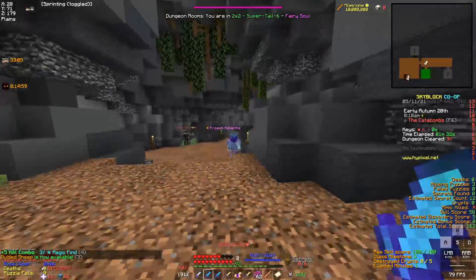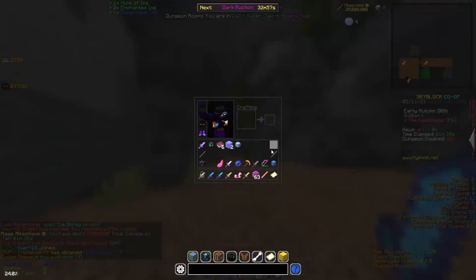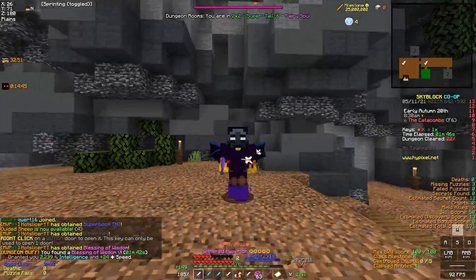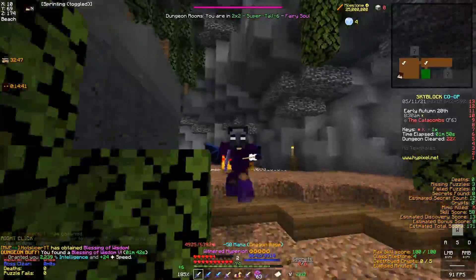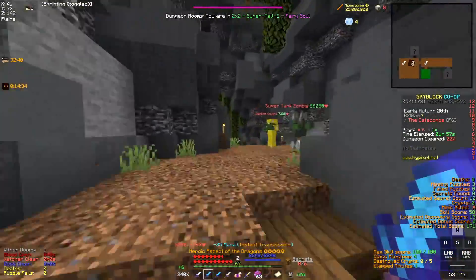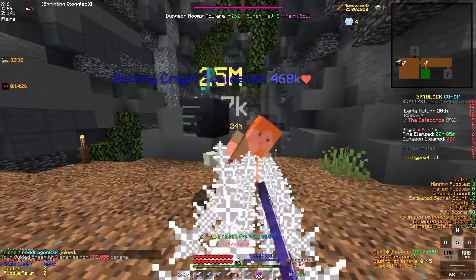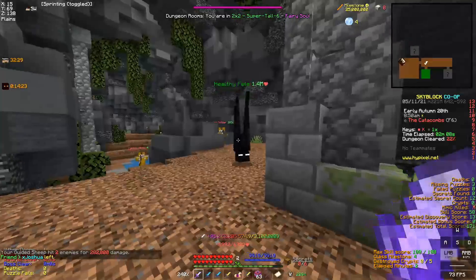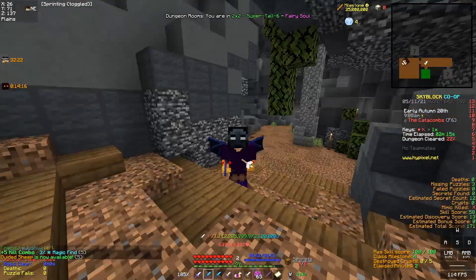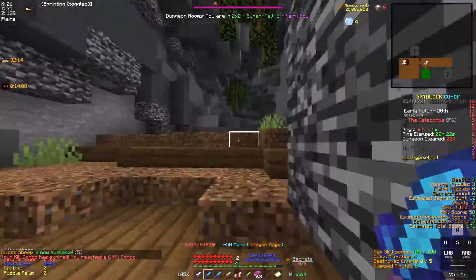Let's see it against a Frozen Adventurer — and as you can see, that thing just melted with the Aspect of the Dragons. This is a 3 million coin sword compared to a 500 million coin sword, and it is surprisingly competent. For the left-click mage damage comparison: the AOTD does about 15 million damage, and the Hyperion does about 25 million. So it's a pretty big left-click mage damage difference, but you can right-click and left-click at the same time, which is actually surprisingly good.